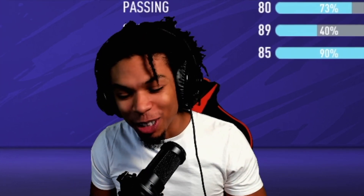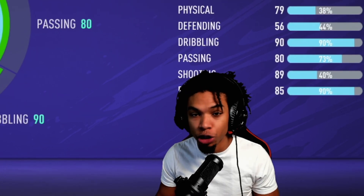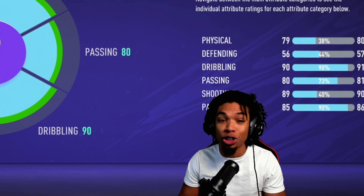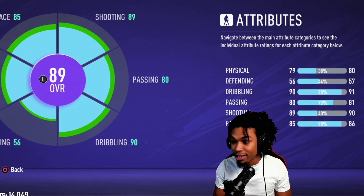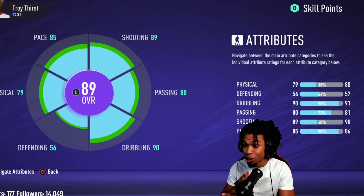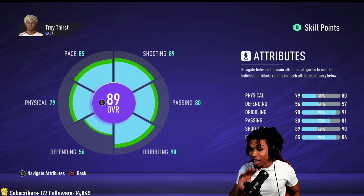What's up, thank you guys for watching another Future Troy YouTube video. I already have my center mid best box-to-box build, but this time we're doing the best striker build. This is not going to be the paciest build in the world — you're not going to have 97 pace — but it's really the best all-around striker build. It can shoot like crazy, dribbling is good, passing is good, and physical is great.